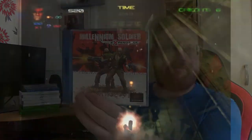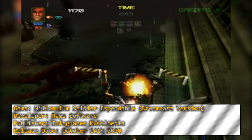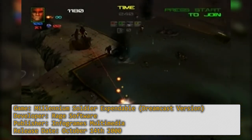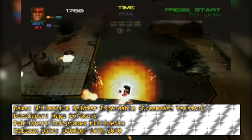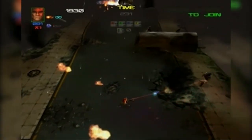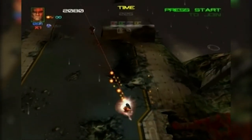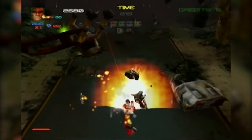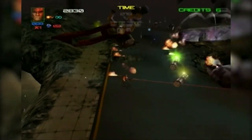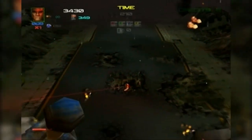It's called Millennium Soldier: Expendable. It's basically like the 3D Contra game — you know, run and gun. It's not a twin stick shooter because there's only one stick. You go around and it's basically what the new Contra game that came out recently was trying to be like — this is fantastic, really fun. I was playing through it on the emulator and before I knew it I'd clocked up over an hour. I only wanted to play 10 or 15 minutes just to see if I enjoyed it, and I did. So as soon as I saw this come up on the website I snagged it straight away.